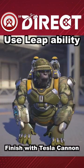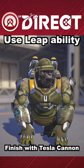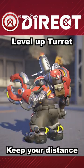Next up is Winston — 'I'm not a monkey, I'm a scientist.' With the ability to leap forward at opponents, if you find a Tracer player at a good distance who has just used all their teleports, leap towards her and Winston can make quick work of most Tracer players.